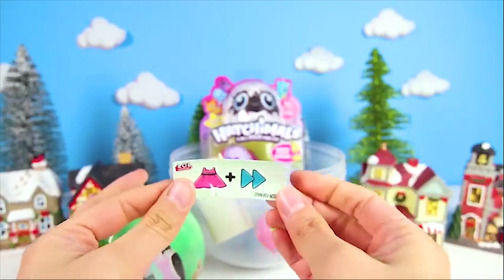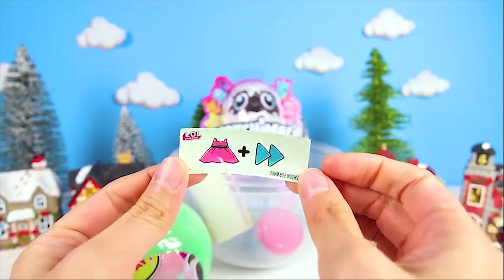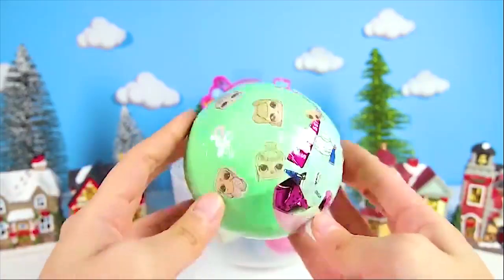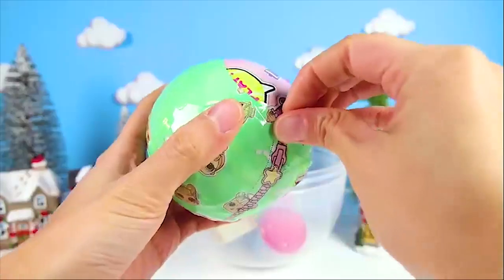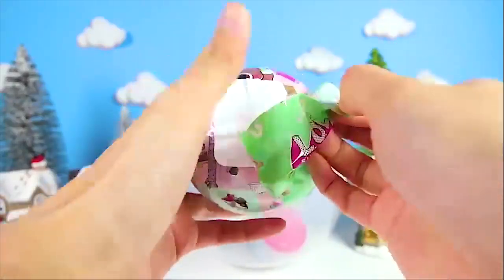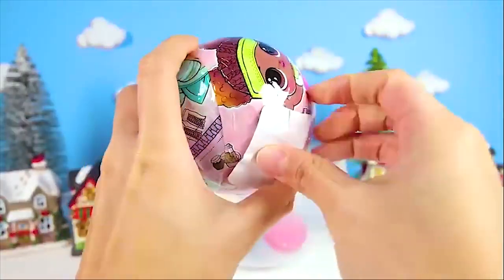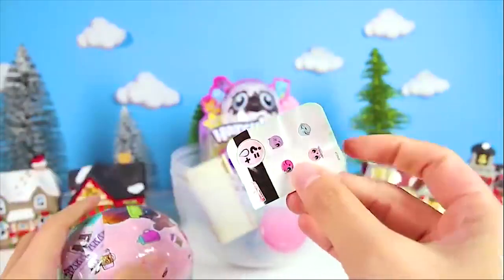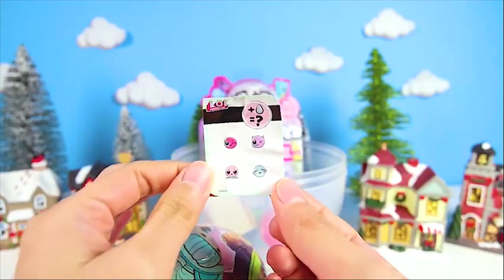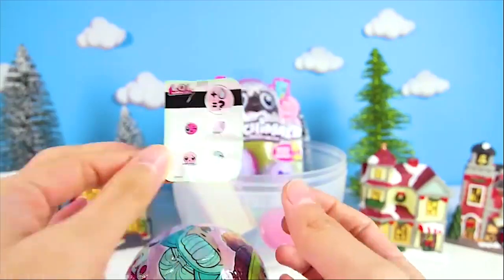The first thing we get to see is the clue - a dress for fashion and a forward arrow! Fashion forward! That means this is someone who always knows what the hottest clothes are! Now just look at what the LOL Dolls can do! I'm always so surprised - they can tinkle, spit, cry, or change colors! That is the best thing ever!